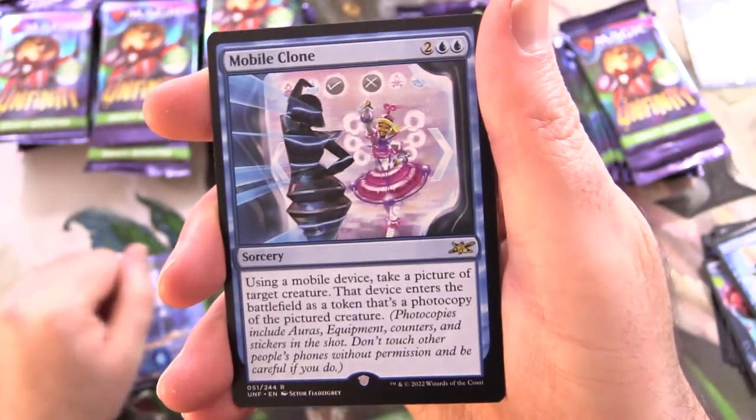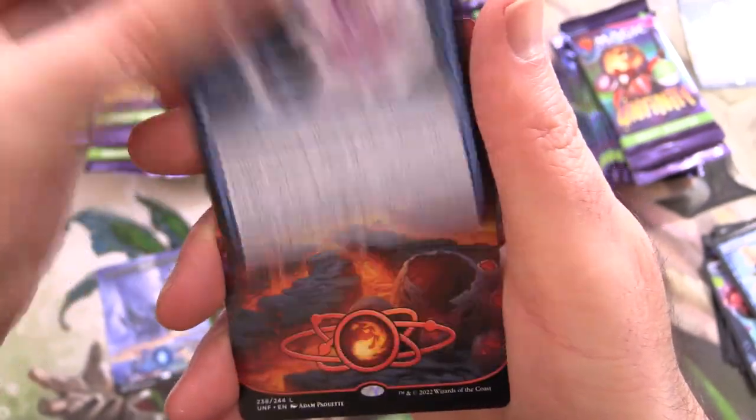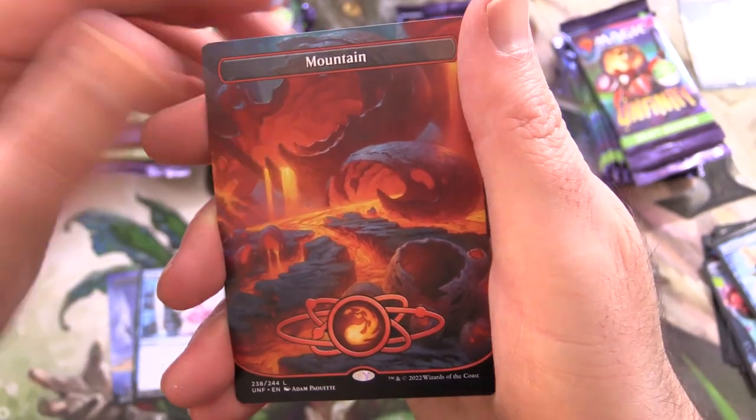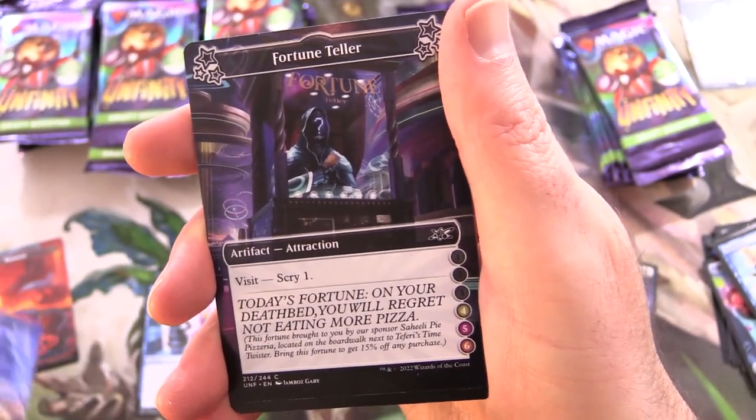We have Mobile Clone, followed by a mountain — I'll put those in a special pile of their own. And Fortune Teller. I like how they have Jace in there — that's an appropriate place for him, isn't it?